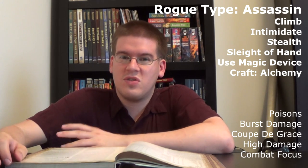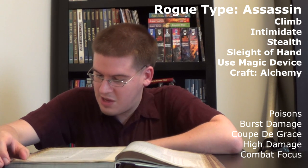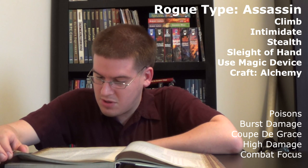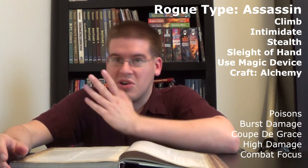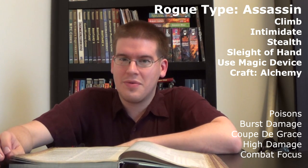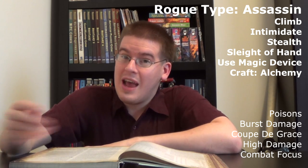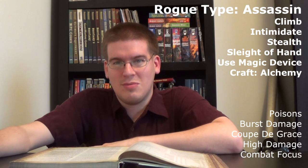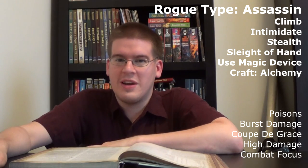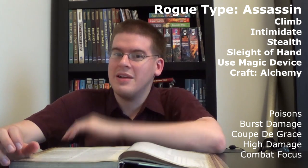What kind of rogue can you have? You can have the assassin, obviously, who's going to have skills like climb, intimidate, stealth, sleight of hand, use magic device — things like that where you specialize in straight-up killing. Then you're a combat rogue. That doesn't necessarily mean you're all about stealth. It is a plus, but most of the time if you're running around with a party of adventurers, stealth isn't going to be your friend. And if you go off by yourself and get caught, you're pretty much dead anyway.